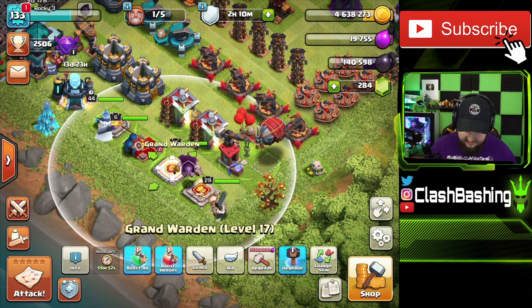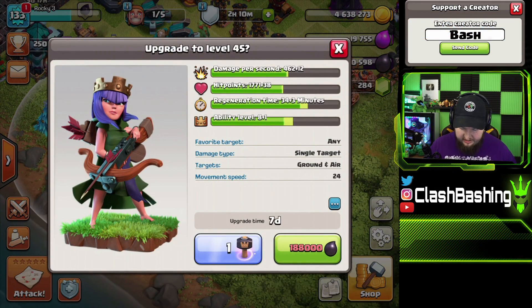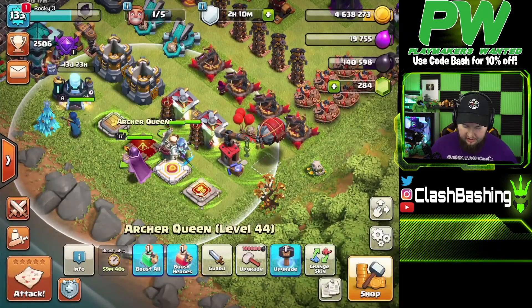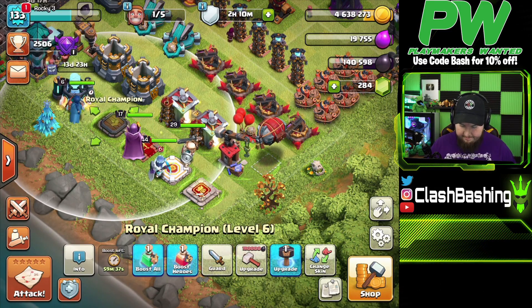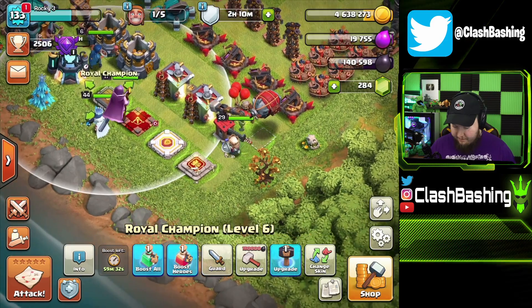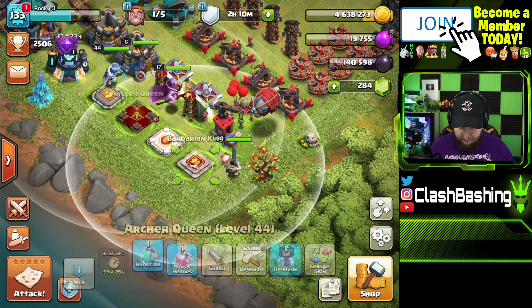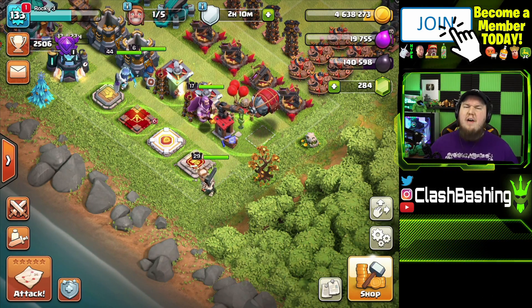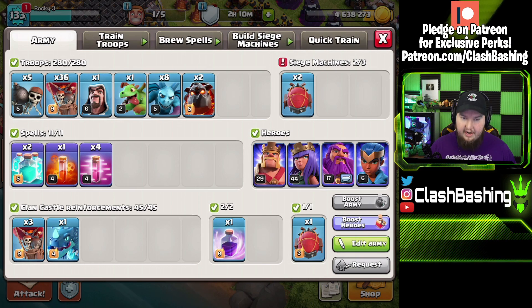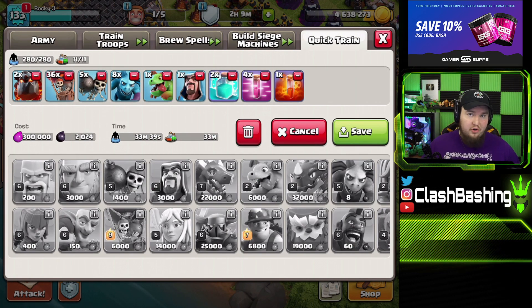We do have a hammer of heroes but I think I want to save that. I could use it on the queen right here but it won't really save a ton as far as dark elixir goes, so I'll hold onto that hammer of heroes. Hopefully we can find some sick raids and get our royal champion up to level 7 today. If not, I'll upgrade my king to level 30 to give him another level. We have a lot of work to do — this is going to be the sample army we're gonna use.